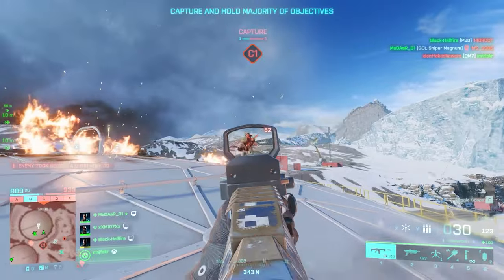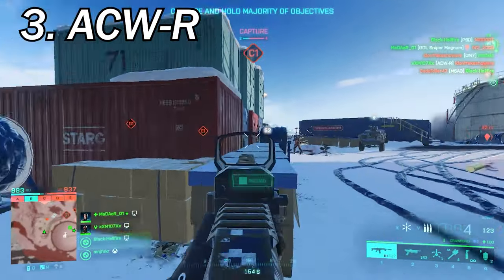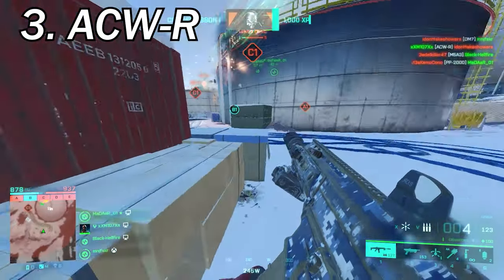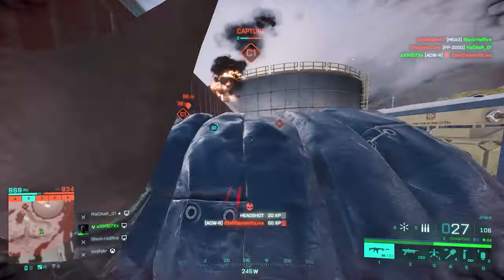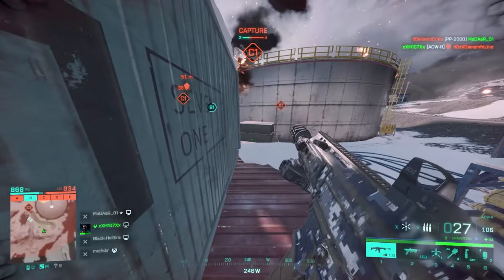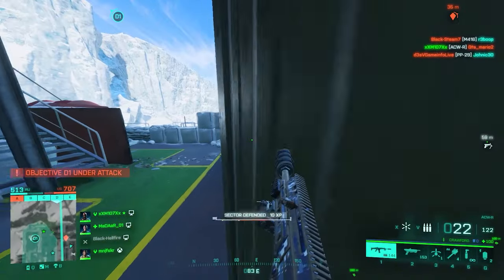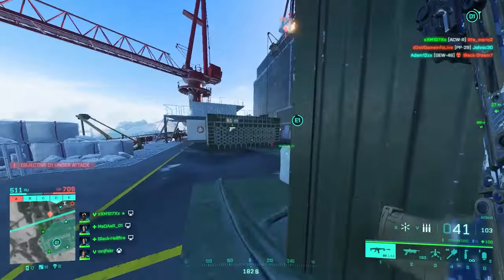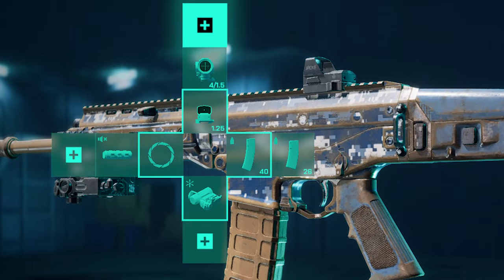It's time for assault rifles. Number 3 we've got the almighty ACR, a weapon both COD players and Battlefield players praised for being part of history in their games. In 2042 I believe the ACR has the best hip fire accuracy, making it really scary in close range. I'd go factory barrel with a suppressor for stealth, then SCR laser sight. For ammo just equip all you got, and lastly a red dot paired with a ghost hybrid to be able to reach medium range targets as well.